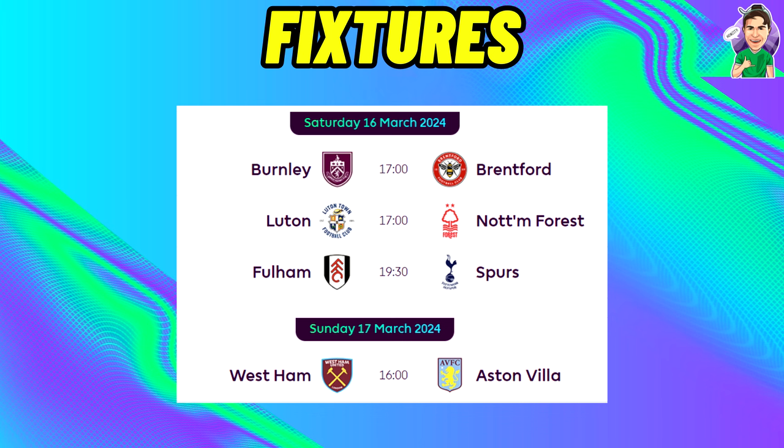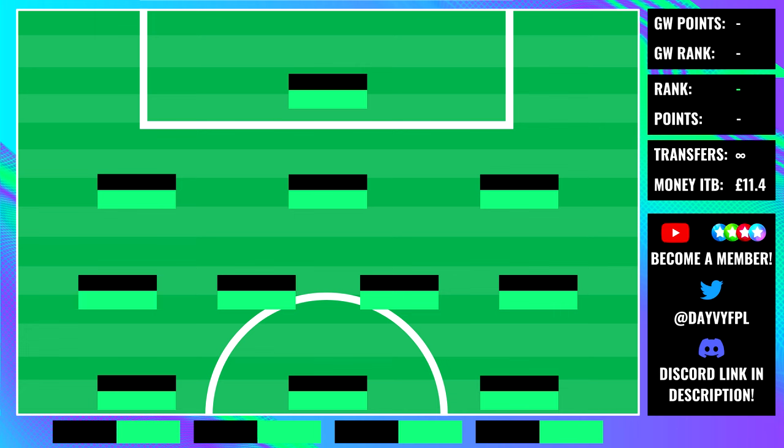If you're unsure, comment down below and I'll try to help you decide whether to use the chip or not. Now let's go on to the all-important Freehit draft. I'll go through this quite quickly as it's definitely a template you've probably seen before. The first thing I want to point out is the money in the bank - 11.4 - so you guys can wait till Saturday to activate the chip as that money is going nowhere.